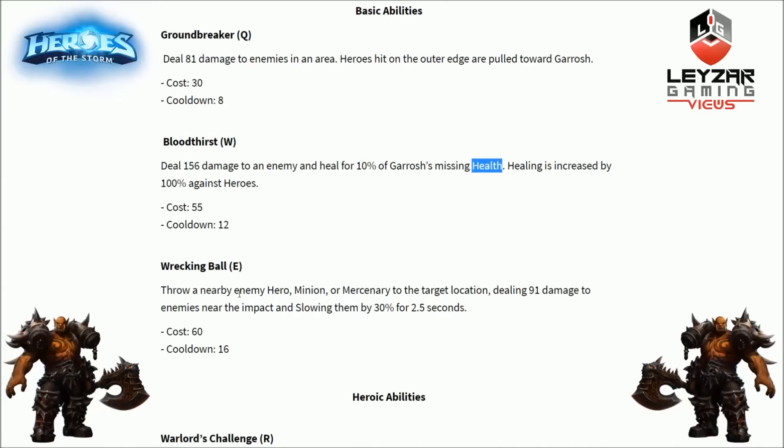E ability, Wrecking Ball — throw a nearby enemy hero, minion, or mercenary to a target location, dealing damage to enemies near the impact and slowing them by 30% for 2.5 seconds. It has a 16 second cooldown. You can throw almost anything — a hero, a minion, a mercenary. I don't think you can throw bosses. The damage seems very little judging by the spotlight, but the key point is that it's a targeted-location throw, so you can throw them wherever you want. This seems like a real troll ability and I cannot wait to try it.